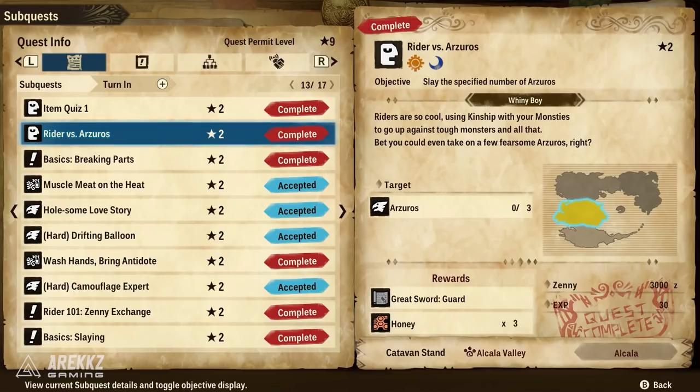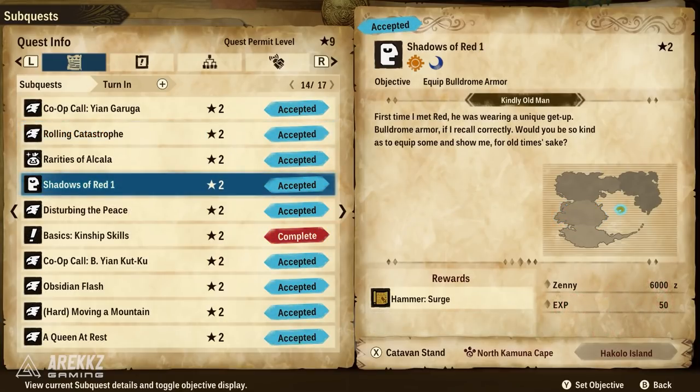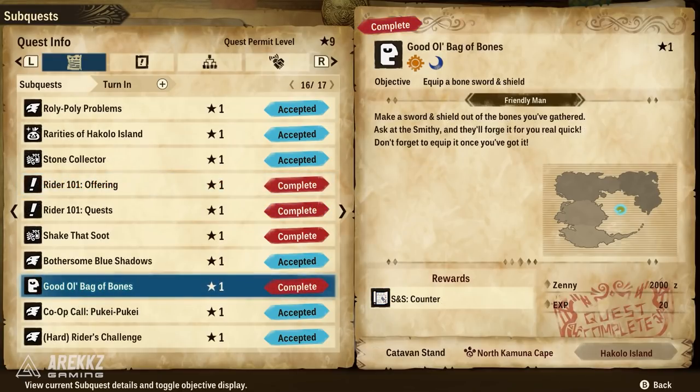The quest Rider versus Azeros will give you the Greatsword skill Guard — this is from the Whiny Boy in the Alcala region. You then have the quest Shadows of Red 1, which will give you the Surge skill for the Hammer, from the Kindly Old Man. And finally, the quest The Good Old Bag of Bones gives you the S&S Counter move — a fantastic move for Sword and Shield — from the Friendly Man, also in Hakolo Village.